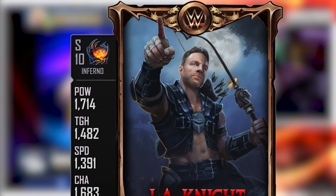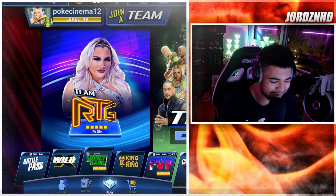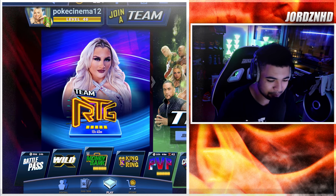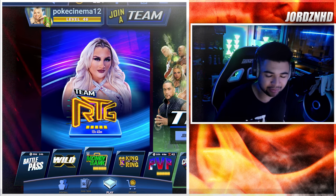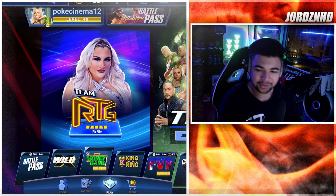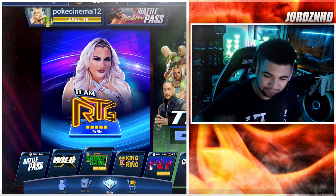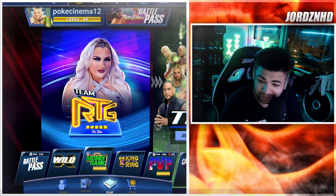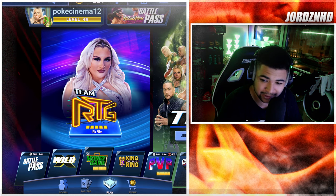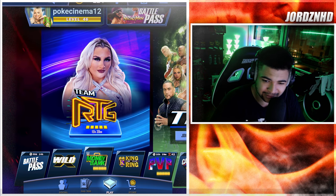Then we've got these new dungeon-and-dragon themed cards. This is the LA Knight one — there's a new game mode coming called Dungeons and Drop Kicks. It'll be interesting to see what that has in store. This dungeon-and-dragon themed LA Knight looks amazing; it's got this TCG card-collection type vibe about it — a cool design never seen before in WWE SuperCard.